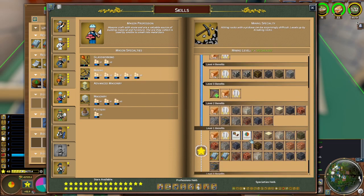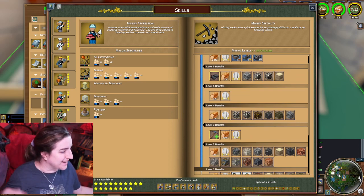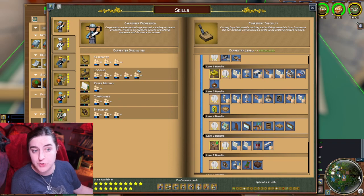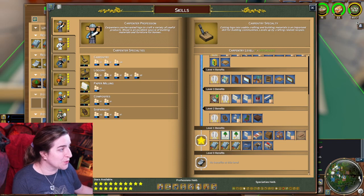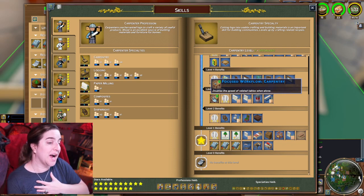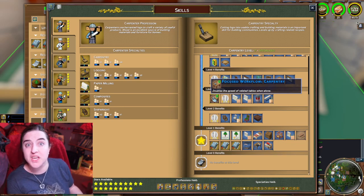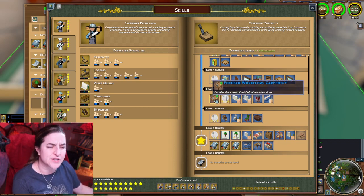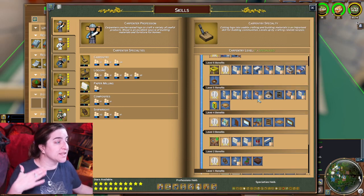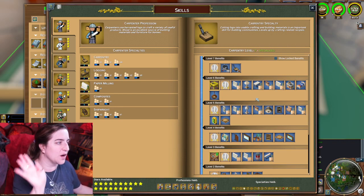When you unlock something, it allows you to progress up through the different levels the more you use it. So it allows you to do different things depending on what you're looking for. I went carpentry — so I did logging and carpentry. As you go through, the first thing is you get to choose at level three between whether you want multiple benches or a singular bench. I went with the focused workflow in this case. Especially with cooking, I highly suggest taking multiple because you're going to have a lot of different tables to make it efficient. As you go through in masonry, carpentry, any of these crafting sort of things, you're unlocking different recipes as well. So that's basically the overarching idea with research.